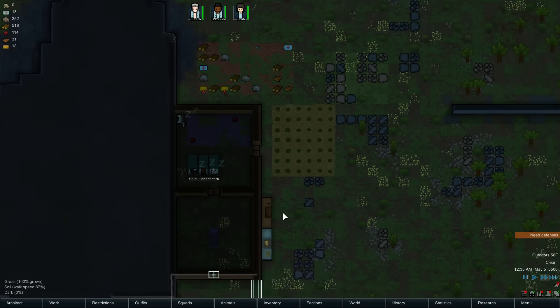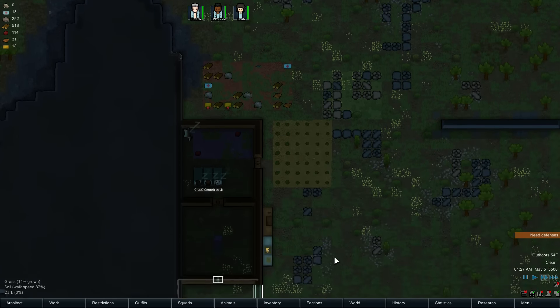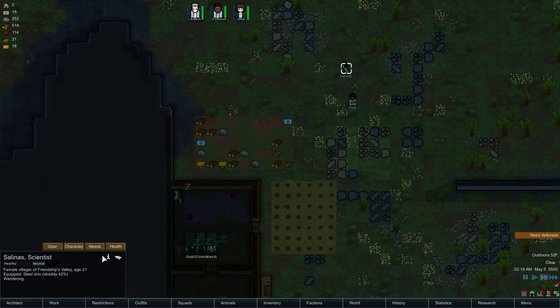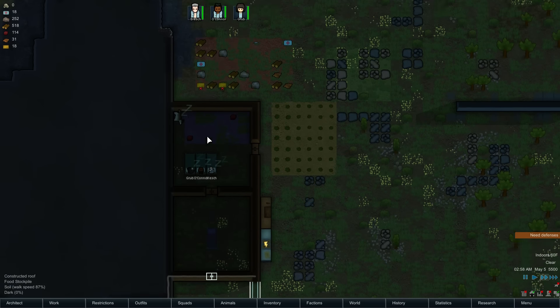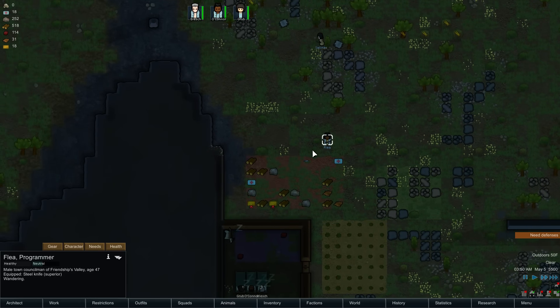I had kind of hoped to get a little bit more done, but it's nighttime already. So am I supposed to interact with the visitors at all? Are they even still on the map? There they are. Can we talk to them? He's got a shoddy steel shiv. Why'd you guys come in the middle of the night? Are you crazy? It's three in the morning. Are you trying to steal our stuff?